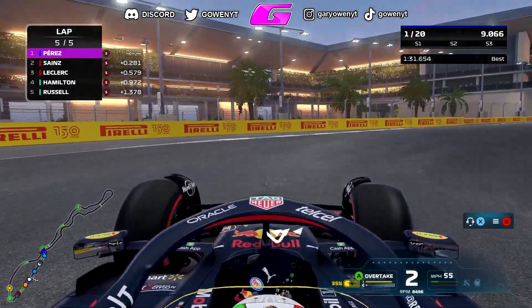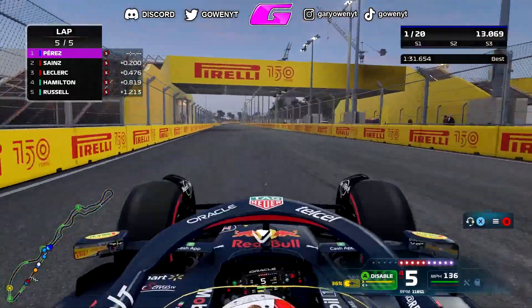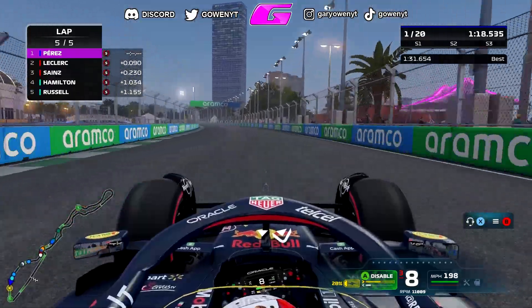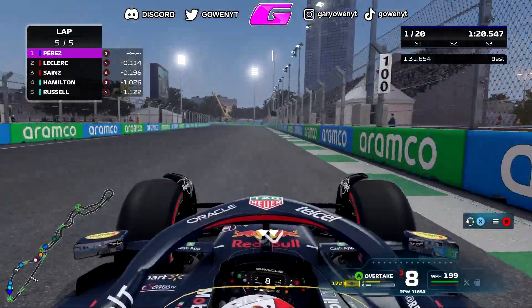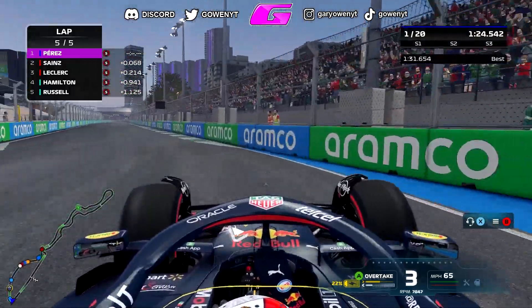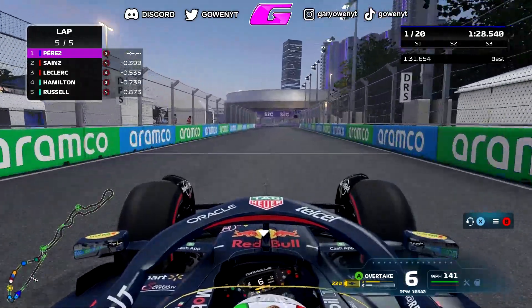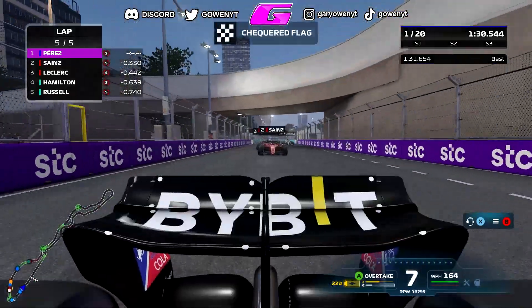We hold on here over this final lap with no problems whatsoever. I guess I had the AI a little bit too low — it was only on 102, but I thought it'd be a little more difficult. Going down into that final hairpin, there's a big lunge up the inside from Carlos Sainz that runs me a little bit wide. But it doesn't matter — we're going to come through to win here in Jeddah.